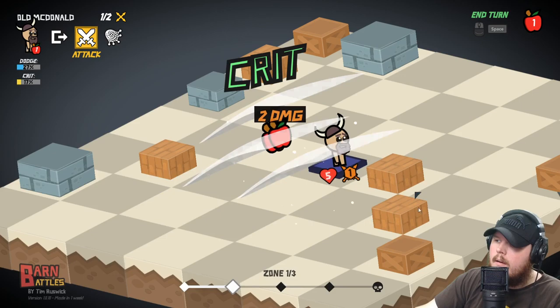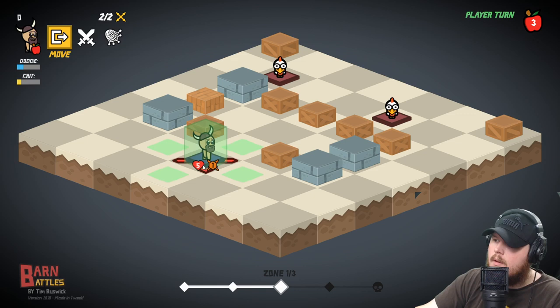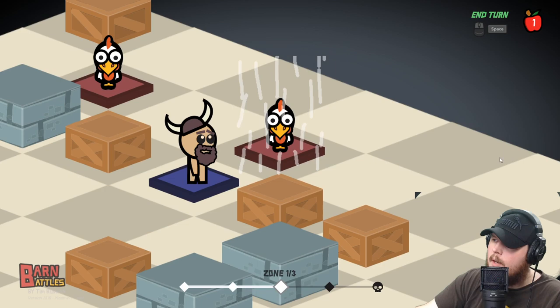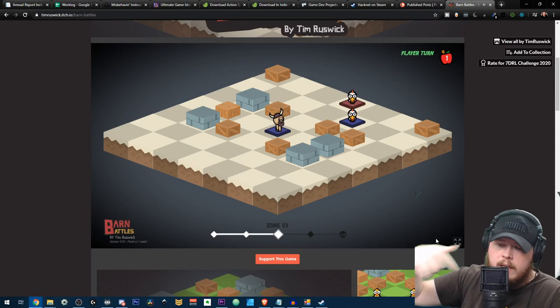I beat him here, so now I got three apples. Now I can capture stuff. Let them move. I'm really happy with this game. I can actually capture him now — I capture him and now I control this unit. This is actually an older version of the game, and you can play it for free on itch.io. I'll link it down below. You can go ahead and play it and give me feedback on it.